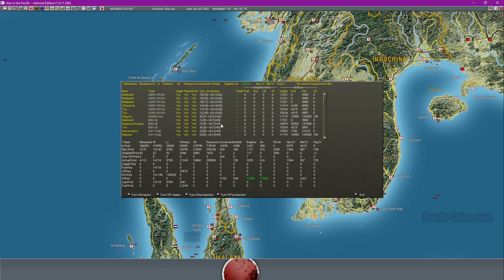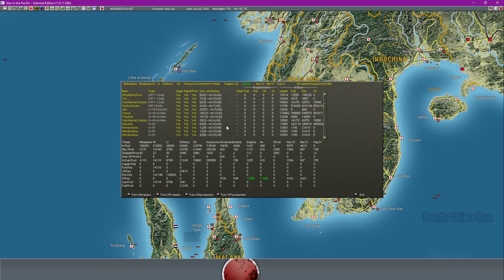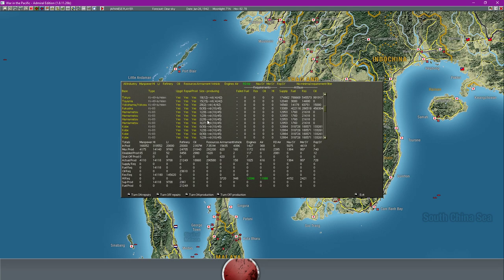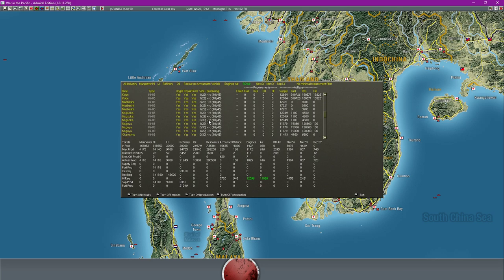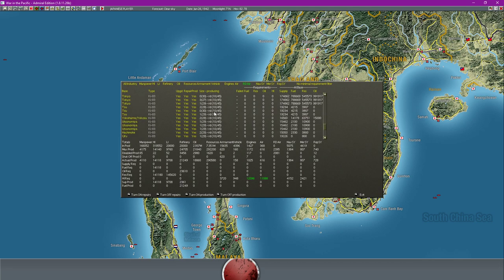We're going to go ahead and take a look at our R&D and see what we have here - just getting closer and closer to where we want to be. I'm looking forward to getting those Nicks. You can see the Ki-49 1A Helen over here - that's pretty close. Once that is at 30, we can have that changed down to 2A Helen, which is an armoured Japanese medium bomber. I cannot wait until we have that. We've got a 3 over here at Hamamatsu, 3 at Bashi, a 4 at Okayama - really nice. Two 3s at Osaka and Kyoto. 3 here at Tokyo.